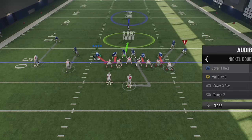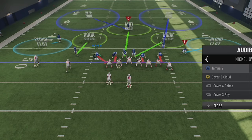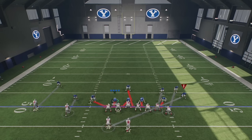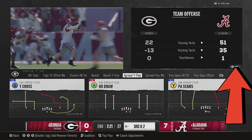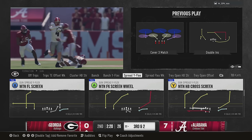When it comes to Cover 0, it's simple — pretty much everybody will be close to the line of scrimmage with no deep safeties, which is one of the easiest coverages to identify. For Cover 2 Man, you'll notice that the cornerbacks are pressing, as this is one of the few pressing coverages. If you still need help reading defenses, you can always see what defense your opponent was in last by hitting the right stick to the right from the play-call screen — it shows the previous play your opponent ran, since most people tend to run the same play repeatedly.